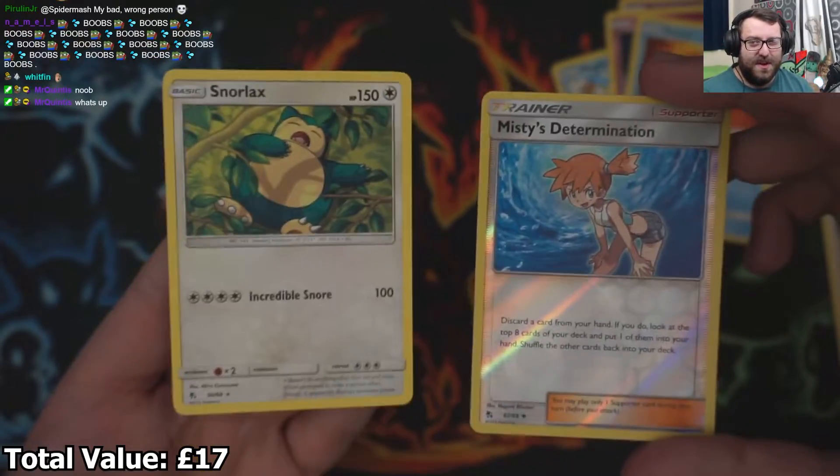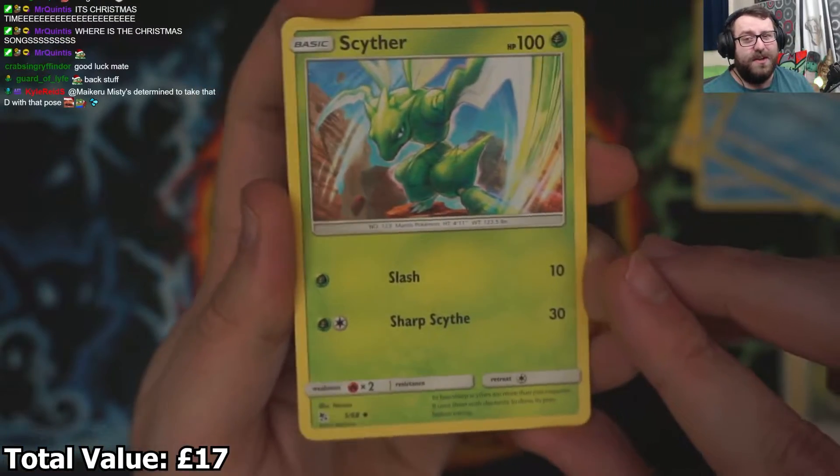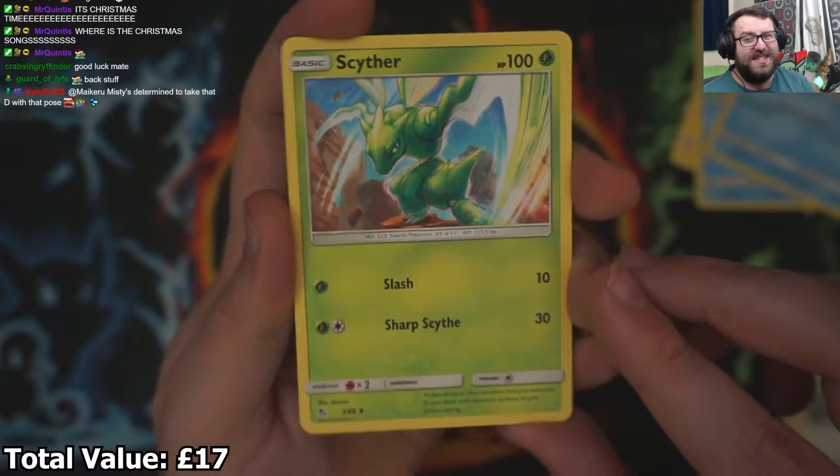First card back — nothing too great. We got a Snorlax and a Reverse Holo Misty's Determination. On to the next — the lovely looking Cypher. Look at that card, such a sick looking card. It's absolutely insane.